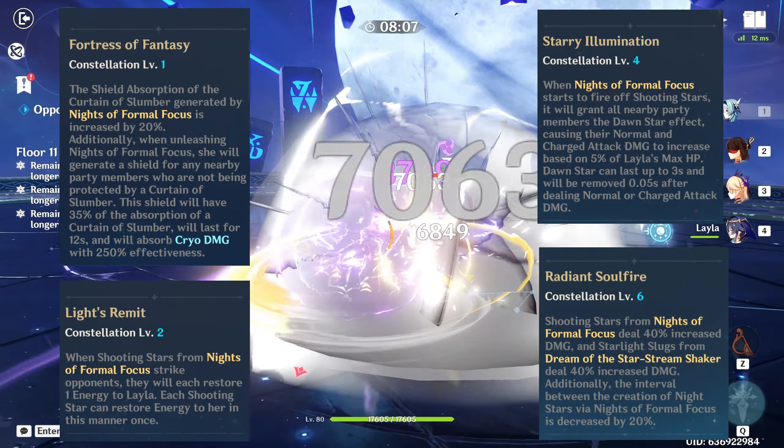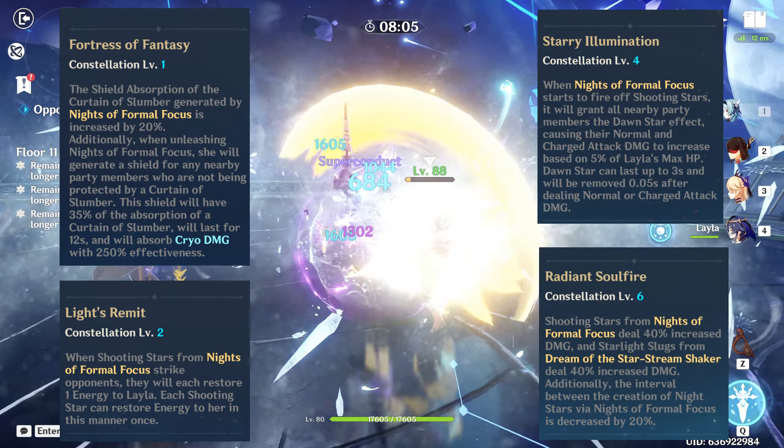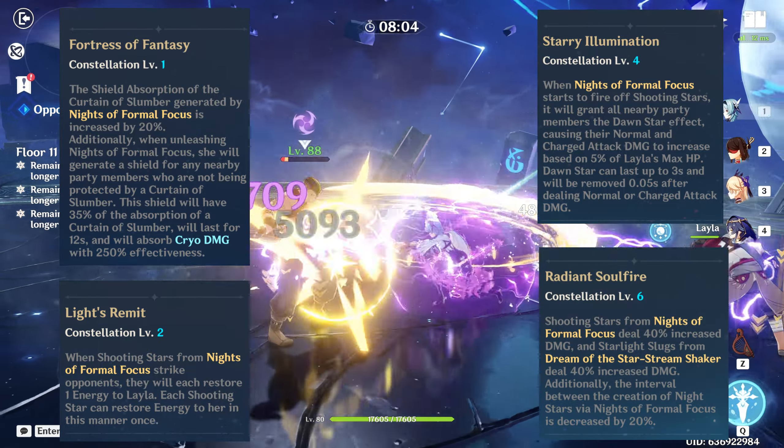C6 will greatly improve the damage of the shooting stars and speed of creation. Here are some of my favorite Layla teams.